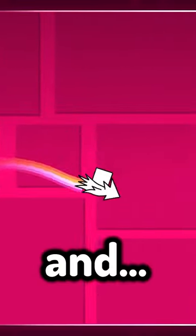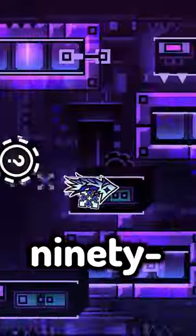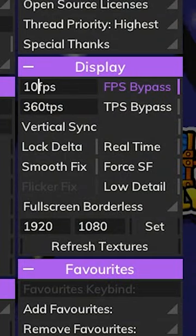This is 60 FPS, and this is 1000 FPS. Geometry Dash usually operates at 60 FPS, and this is what 99% of players use. But what happens when you go to 1000 FPS?